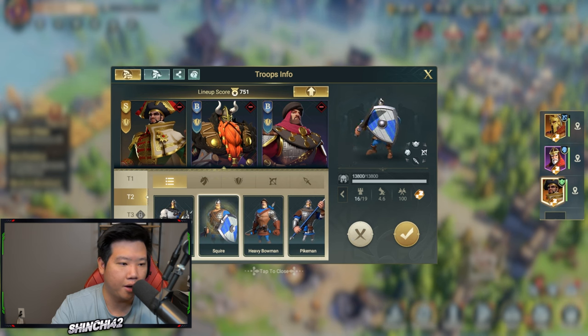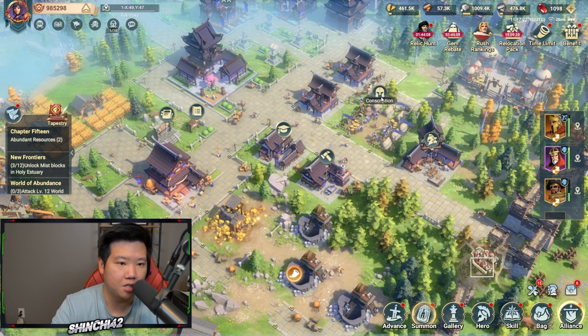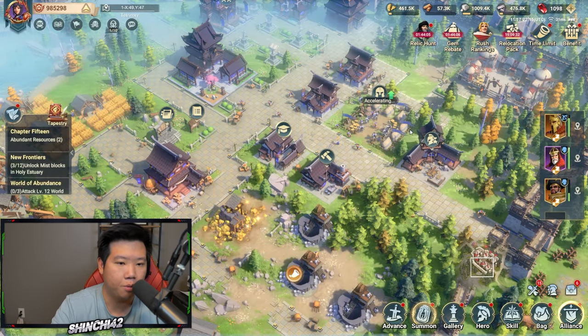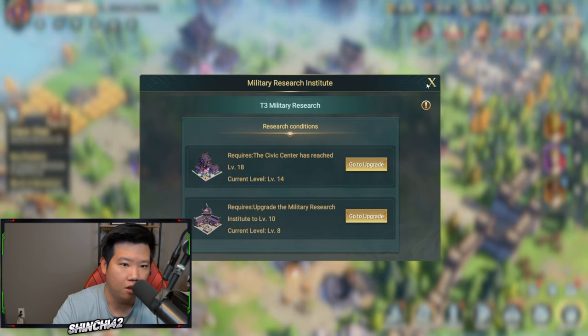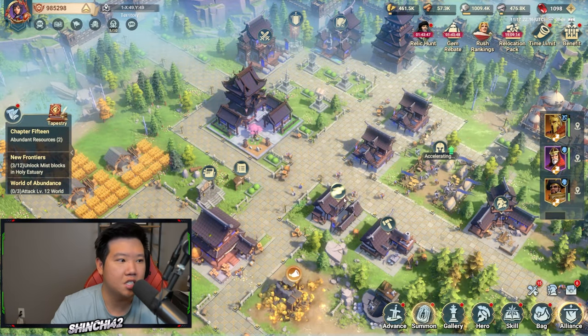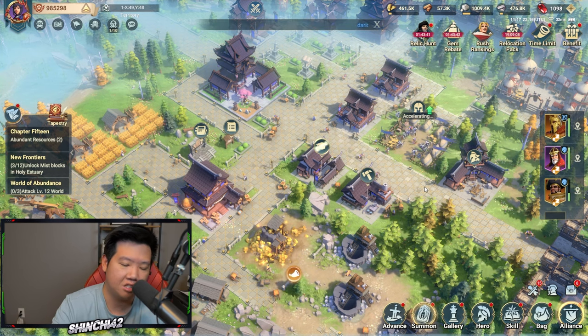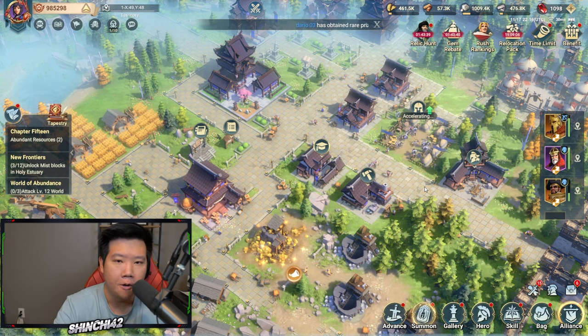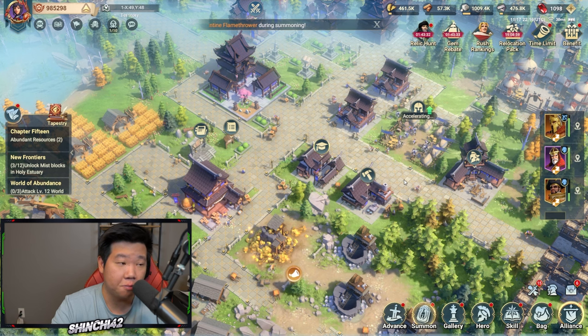I'm going to switch more units to tier 2 as well — just pick whatever you want. I'll let it produce in conscription so I can keep fighting. For the next step, to get to T3 you'll need to reach level 18 — I'm currently level 14 — and you'll need level 10 on the Military Research Institute and the civic center, which is the city hall. Pretty straightforward.